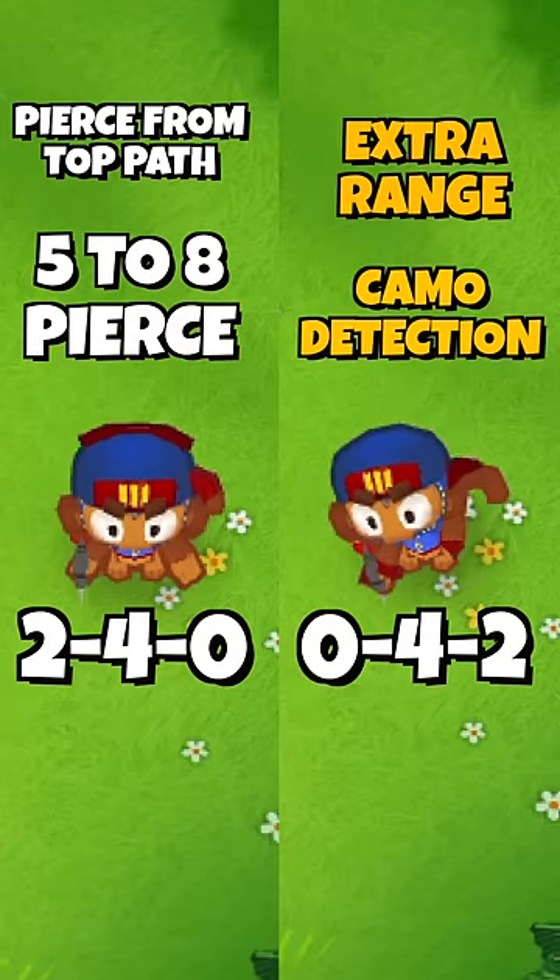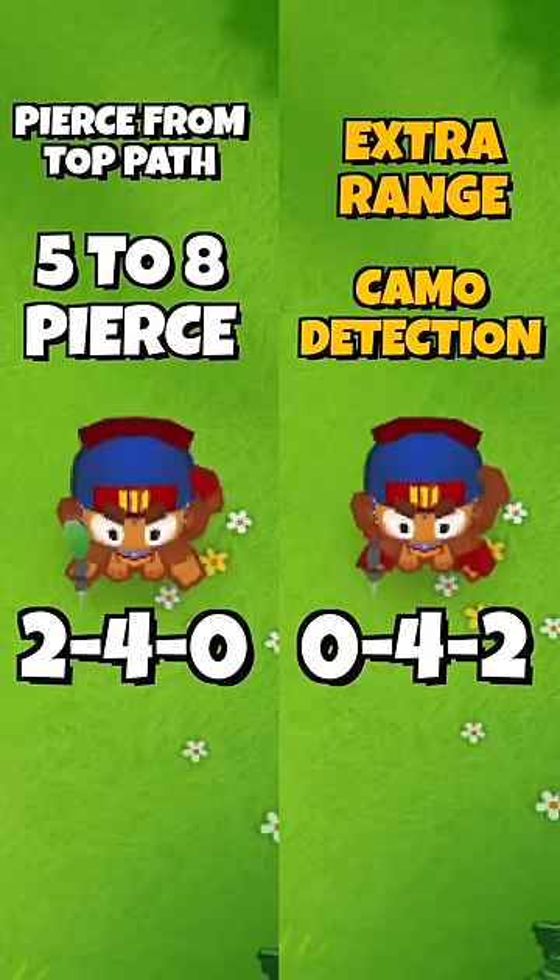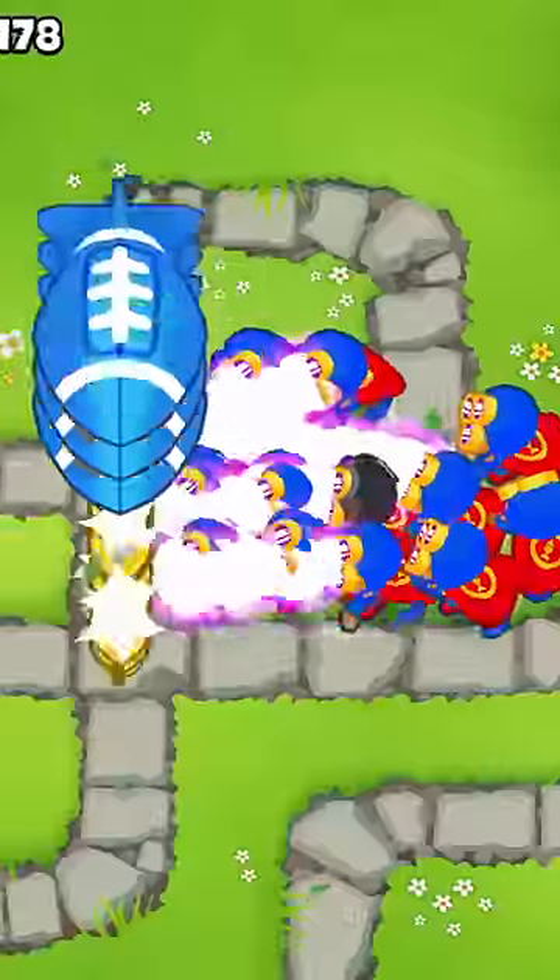The bottom path, 0-4-2, keeps the pierce at 5 but adds extra range and camo detection, which overall means attacking for longer and more single target damage.